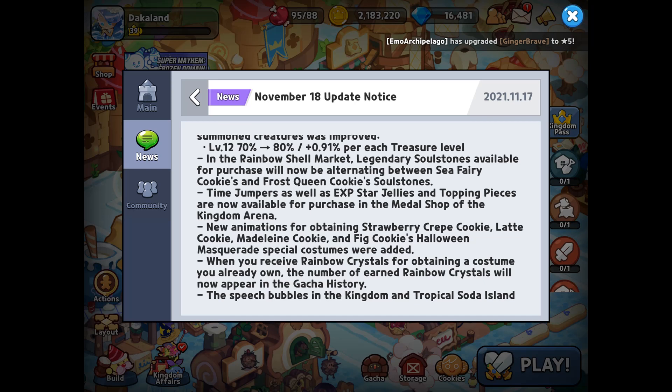If you look in the miscellaneous section of the November 18 update notice, you'll be able to see that in the Rainbow Shell Market, Legendary Soulstones available for purchase will now be alternating between Seafairy Cookies and Frostwing Cookie Soulstones. This means that in the Rainbow Shell Market, which you unlock through the Trading Harbor, every day it'll switch between Seafairy and Frostwing Soulstones.